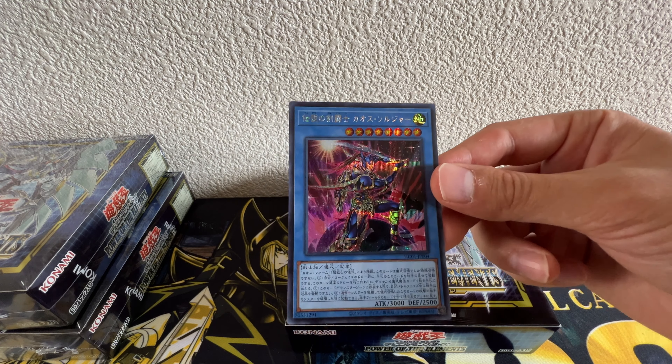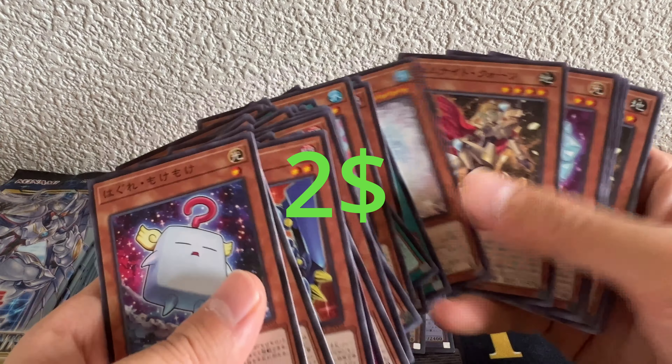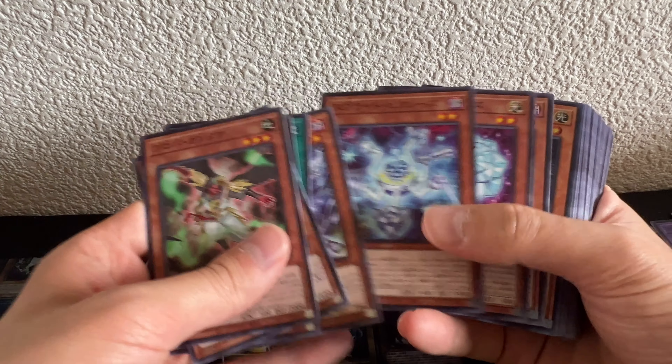Let's go for the holos only. We have a Gem Knight Lady, our secret rare is the new archetype Halquifier — nice. We have Spright Sprind as an ultra rare, and a Tearlaments Scheiren — very happy to see her. And we got Albus again. We still haven't seen our ultimate rare yet — it will be in the second half.